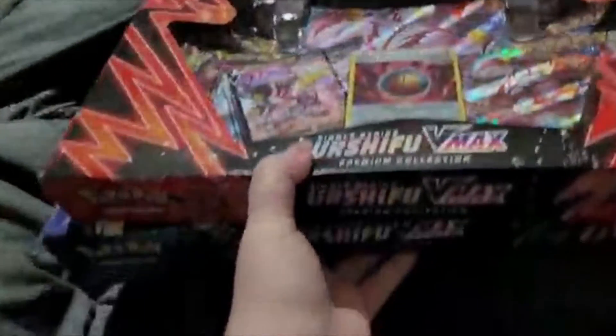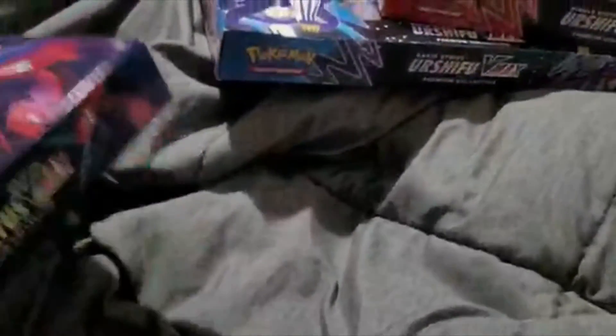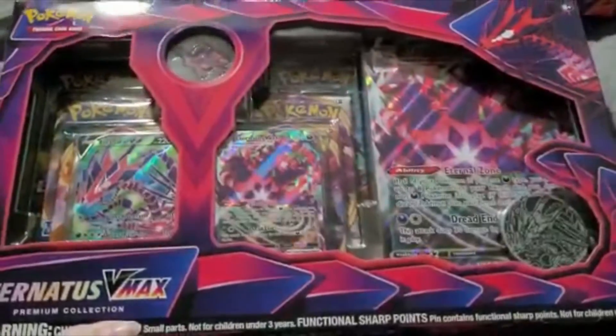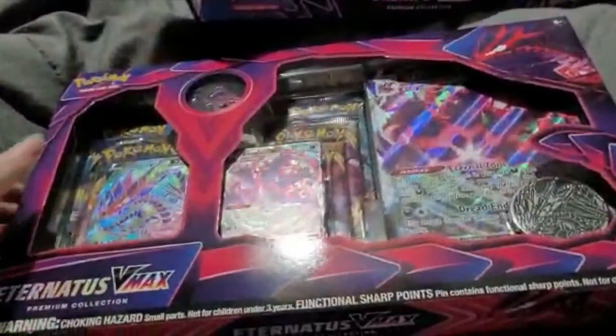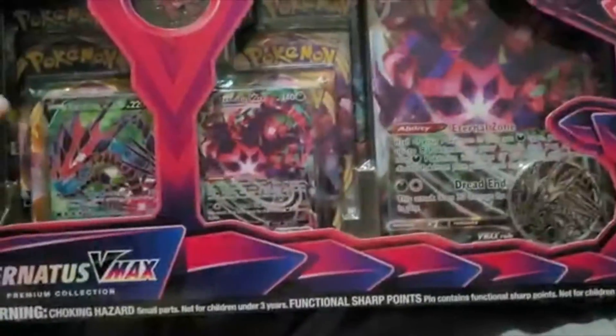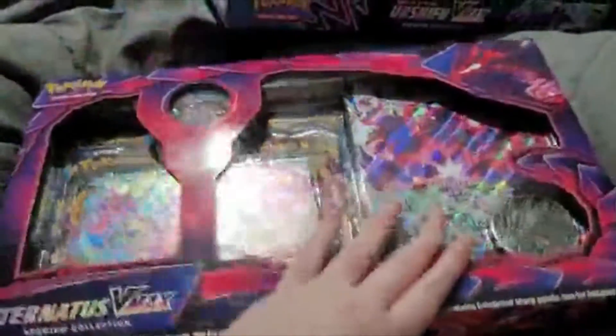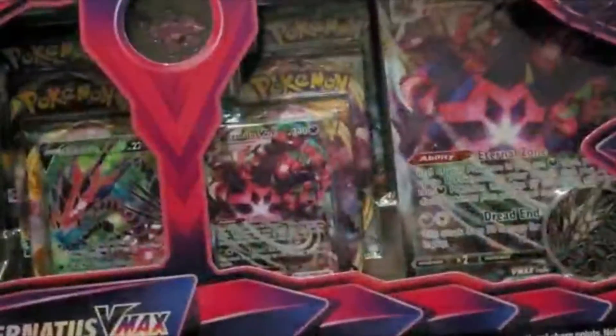In here — you'll hear some music in the background, hopefully you don't hear it too much, but it's blasting his radio and I figured I'd do this now while he's distracted. Next up we have two Eternatus boxes. It wasn't on purpose — I got one and then apparently we got another one and it just kind of got confungled. But we have a V and VMAX version and a pen.